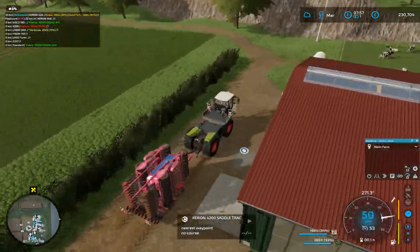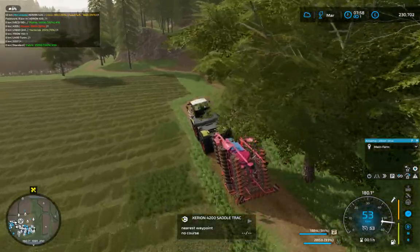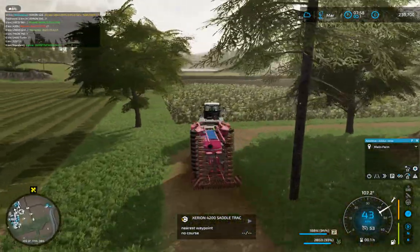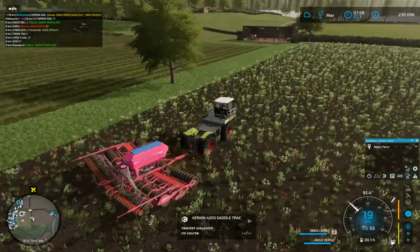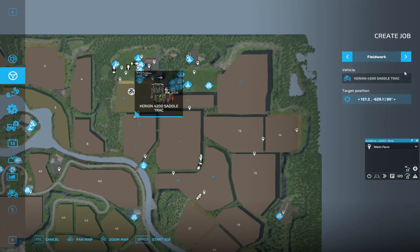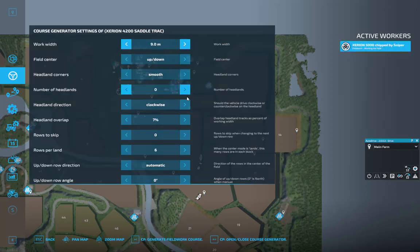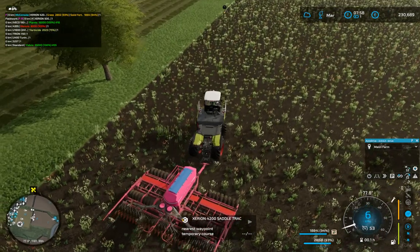It just looks so much longer, doesn't it, but it's the same length as a normal Zerion. Get our saddle track up and going. I just wish somebody would bring out the manure spreaders and other things for the back of it — back in FS17 you had green carts, pickup wagons, everything. Let's just see what works with Courseplay now. We're going to create the job — saddle track, Courseplay, open and close, 9 meters, 2 headlands, sharp corners, generate.